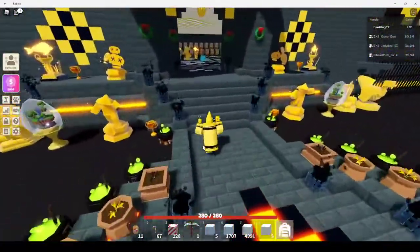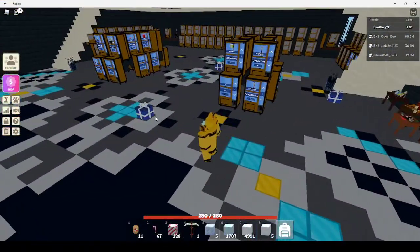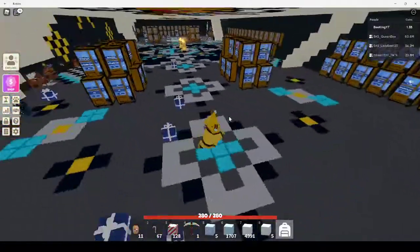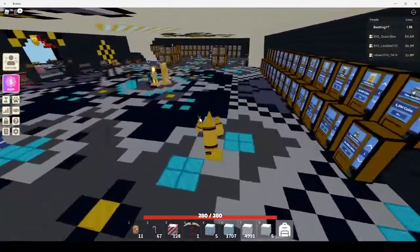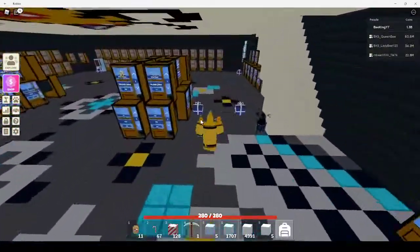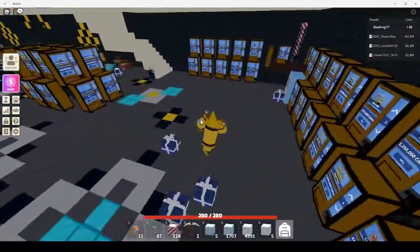When you hear the jingle bells, Santa is dropping a present on your island. All of mine is spawning on the main floor of my shop on the left and right side. I was wanting some of these to spawn out on my main island, but it doesn't look like that's going to happen — they're all spawning in here.